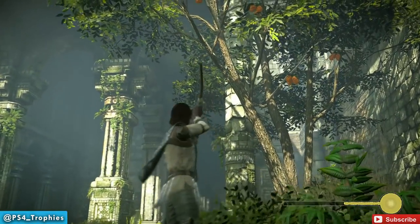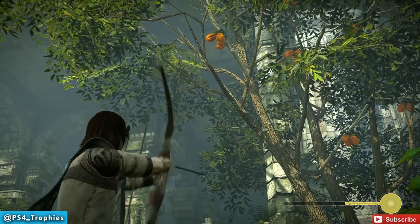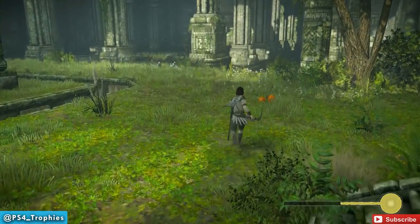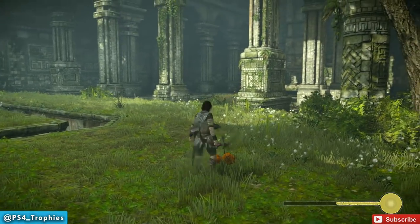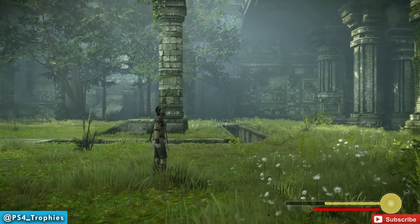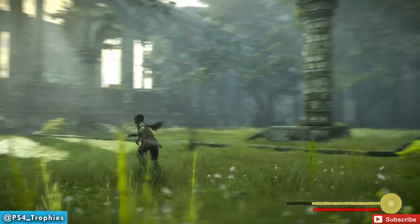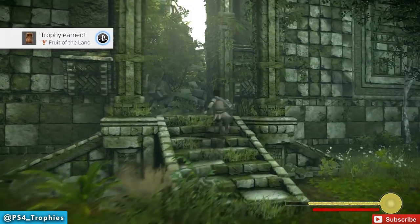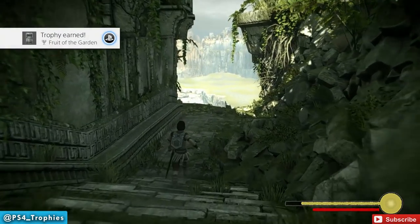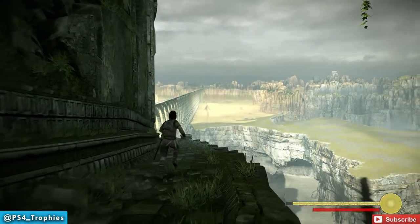I do highly recommend eating the regular fruit down below because you do increase your health when you eat one of those. Here is the secret garden — let's quickly grab one of these poison fruits. I'm going to pop two trophies: the Fruit of the Land trophy, which is just for eating any piece of fruit, and the Fruit of the Garden trophy for eating a poison fruit. The poison fruit is only found at the top of this temple.